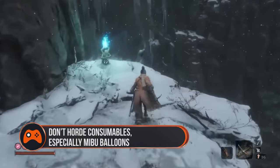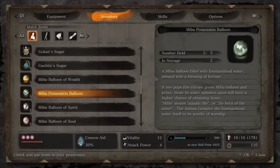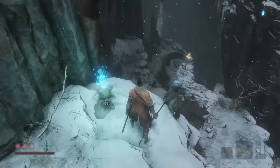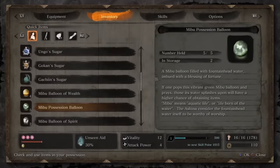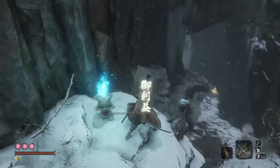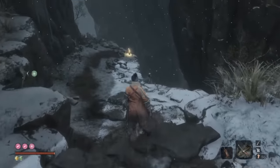Don't hoard consumables, especially Maibu Balloons. If you're exploring diligently, you'll soon have an inventory bursting with items. Don't let these items go to waste, particularly the Maibu Balloons, which can either help you find even more items or more money for a limited time. They do no good simply sitting in your inventory, so pop them whenever you get the chance, and you'll soon find some replacements. The same goes for candies that enhance your combat abilities — if you feel like you're having trouble with a fight, then chow on down.